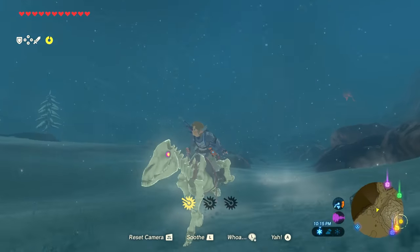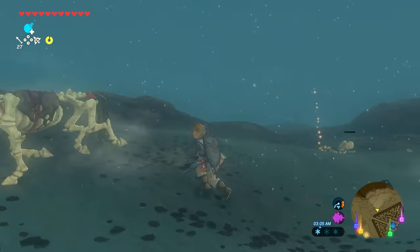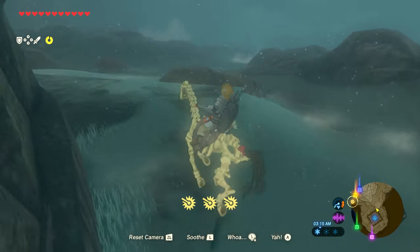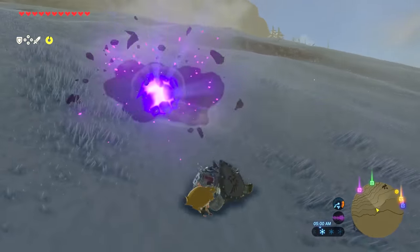The Stal Horse can be found in the northeast region of the Hebra Snowfields. Knock the Bokoblin riders off and mount them to have your very own skeleton horse. You can't register them at a stable, unfortunately, and they disappear when the sun rises.